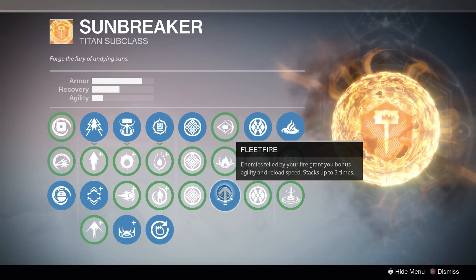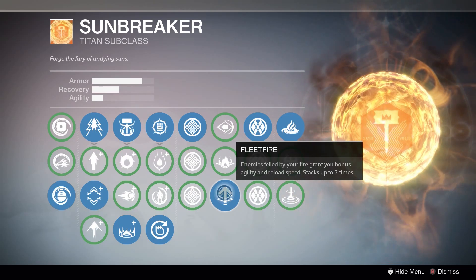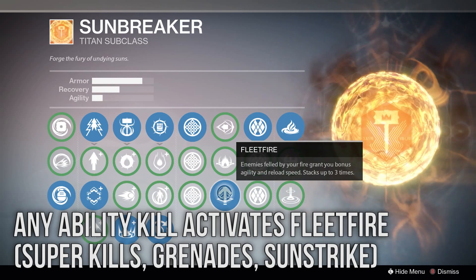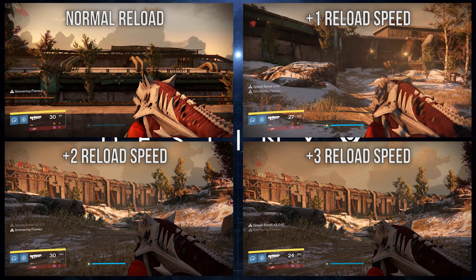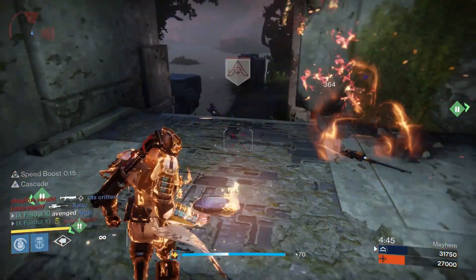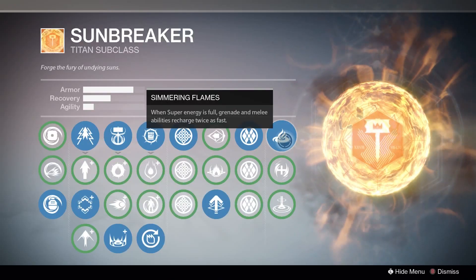Last up in that column is Fleet Fire — enemies killed by your fire grant you bonus agility and reload speed, which stacks up to three times. This perk activates for anyone you kill using any of your abilities, not just your hammers — kills with Sunstrike and any of your grenades will set off Fleet Fire. Here's the comparison as to how fast your reload speed can get boosted by Fleet Fire. Having a little bit of extra agility never hurts either.